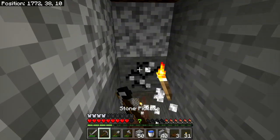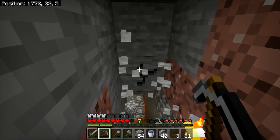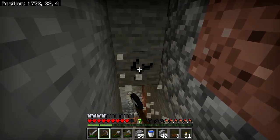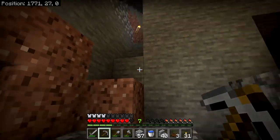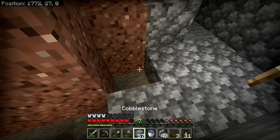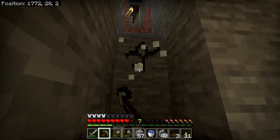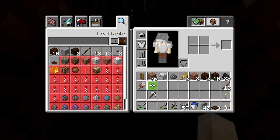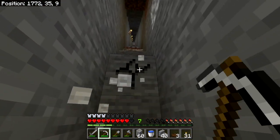I'm using a shovel for the dirt and a pickaxe for the stone. The gray stone is one thing, and there's granite, and there's also the white stuff which is diorite. There's a different kind of gray stone called andesite. Our stone pickaxe has almost bit the dust, so we'll upgrade to iron — I don't think we'll ever go back. Let's use the iron pickaxe and take these out.